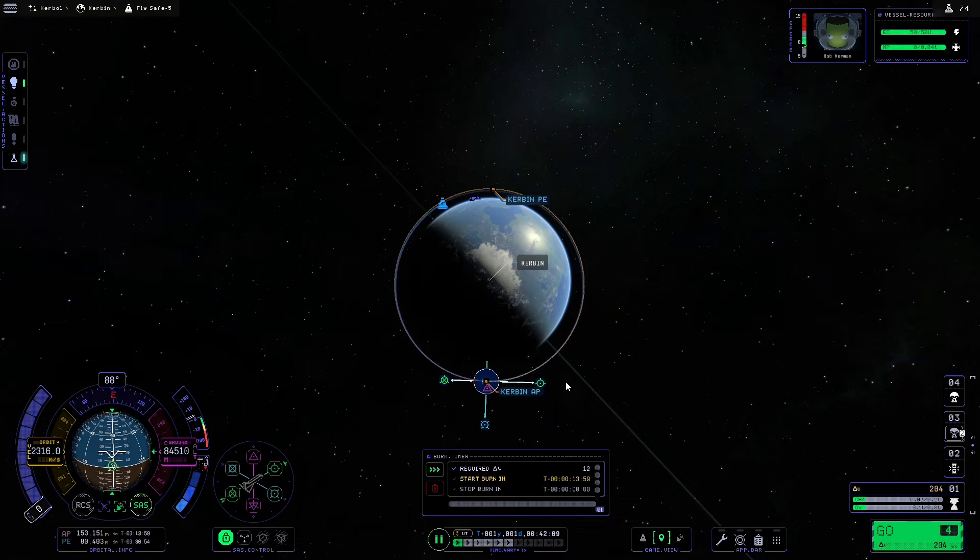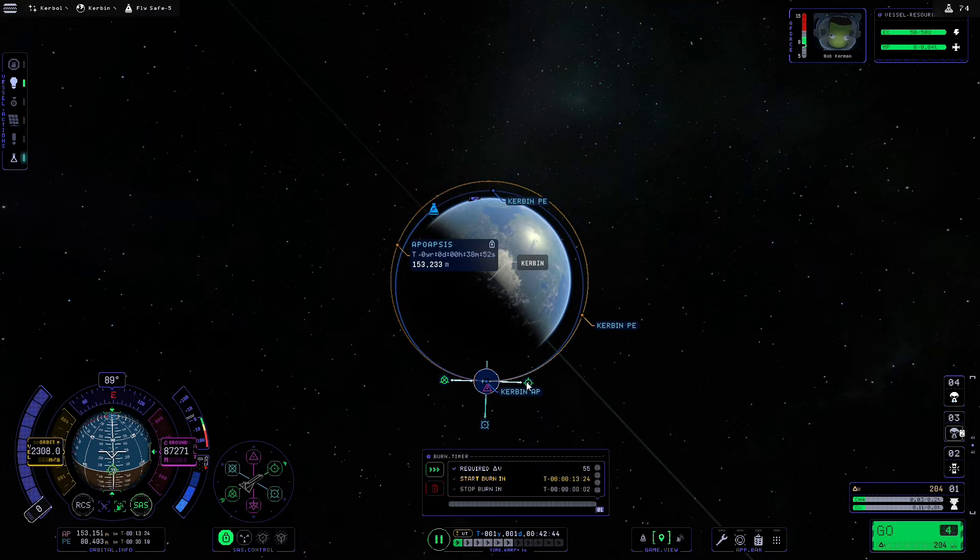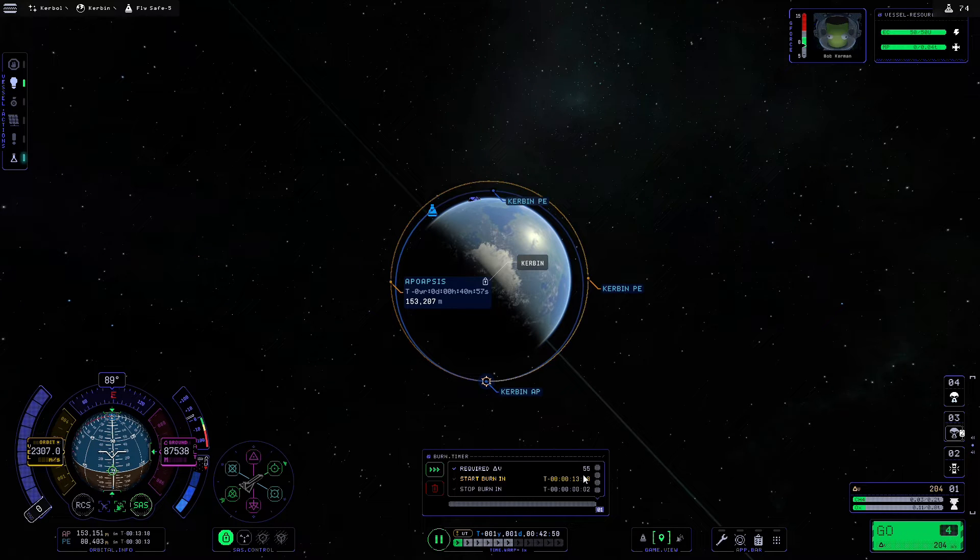When looking down on Kerbin, because it's only going to be a small maneuver, I would normally overdo the burn until the orange Kerbin apoapsis shows up and right-click to lock it in place, then easily reduce the apoapsis until it matches the periapsis. Once the periapsis and apoapsis are about 90 degrees from the maneuver marker you should have a relatively circular orbit. We are going to circularize this orbit because that burn will only take 55 delta-v and we've still got over 200 left.